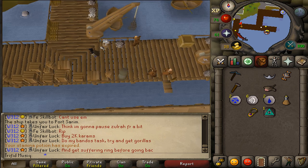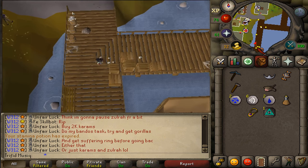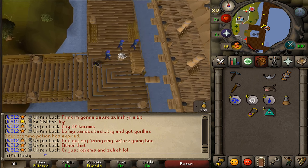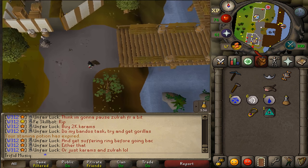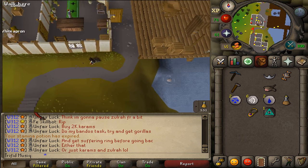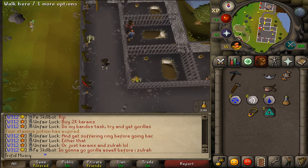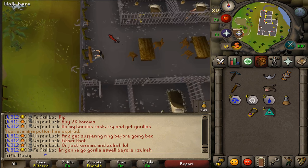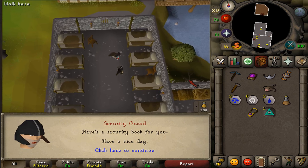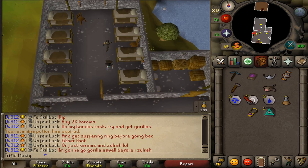Next, go to the Port Sarim prison, located just south of the fishing shop and food shop. Enter the prison and go south. On the western side of the building find a ladder. Climb up to the second floor and go north to find a security guard. Talk to him and you will get a security book. Drop it and go back downstairs.